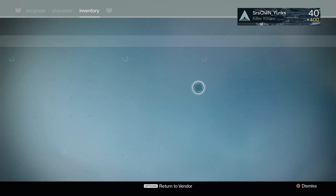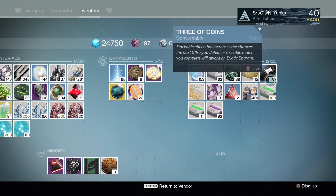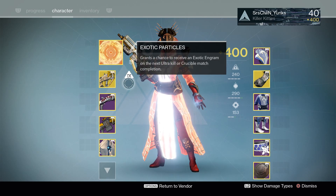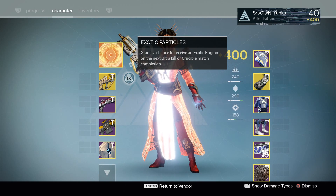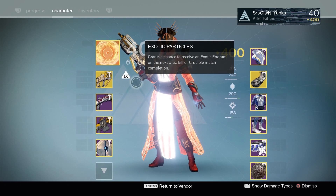Moving on to Three of Coins — let's go ahead and pop one for you guys. You're going to use this in your consumables, and Exotic Particles will pop up: grants a chance to receive an Exotic Engram on the next Ultra Kill or Crucible match completion — that's win or lose for PvP. Usually I'll pop this every other PvP match or before every boss in a strike, and that's how I farm my Exotic Engrams. They are not guaranteed, and once you complete that Crucible match or kill that Ultra, Exotic Particles disappear and you'll need to pop another Three of Coins shortly after.